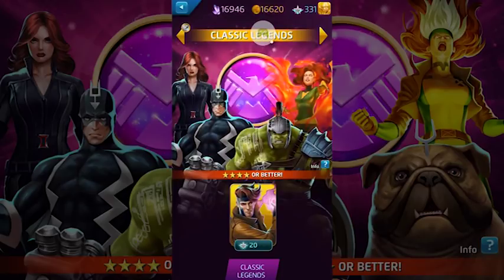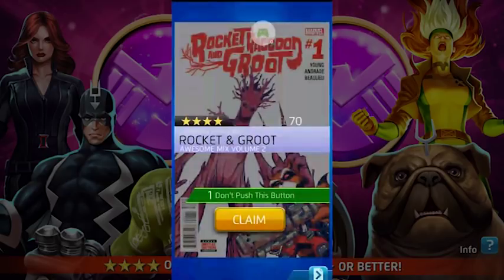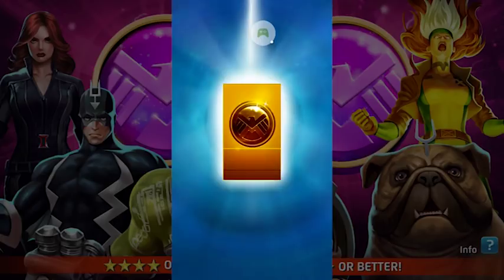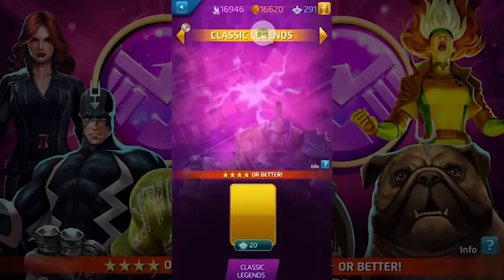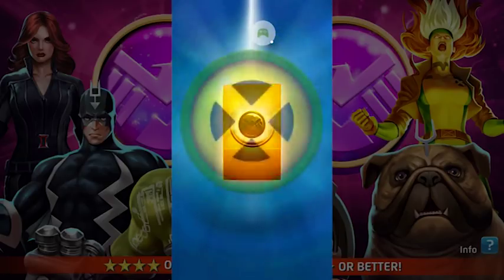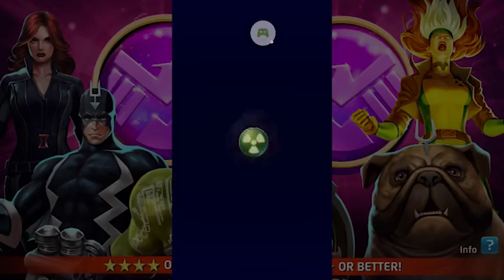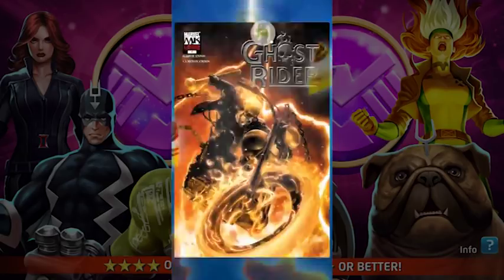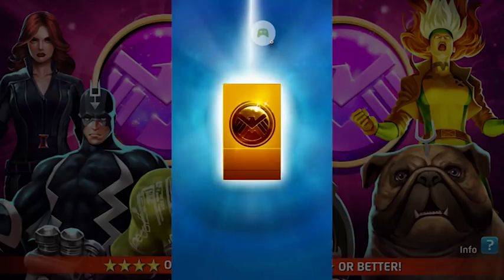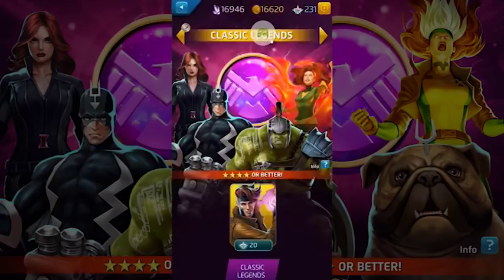So we're just about two thirds of the way through. Rocket and Groot - I'll take that. Another She-Thor. Come on more fives - in characters that I want, that would be cool. Ghost Rider. One quarter of the way left. Gwenpool or Spider-Gwen - too many Gwens.